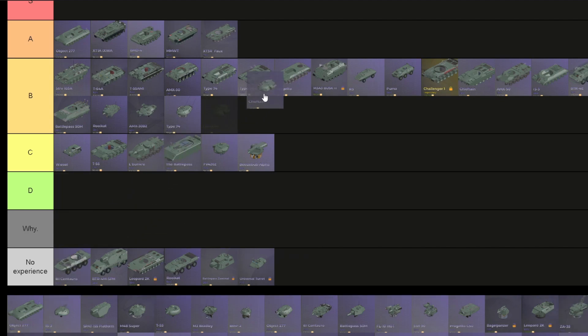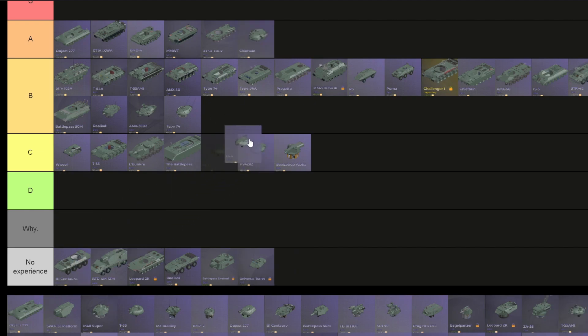Chieftain turret — a really armored, stabilized turret. It's gonna be on A, no questions asked. IS-3 turret — quite an armored turret but no stabilizer; it's a heavy tank. I'm gonna put it below the Type 74.